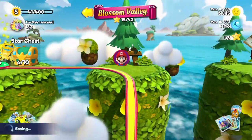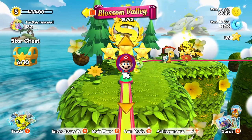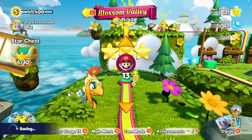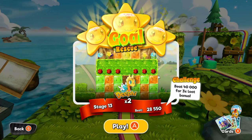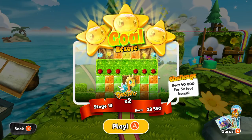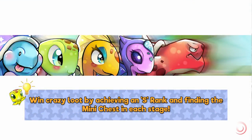Let me go back a couple of levels. If you see right there, I've got three stars and it's got a little S, which means you pretty much beat the highest score - like a par. I'm gonna go back to level 13 because I have not done this one. See how it's got an exclamation point? It basically means three stars plus - like four stars. See if you can beat 40,000 for the times-three loot bonus. If you get at least 40,000, you're gonna get that loot bonus and the S.